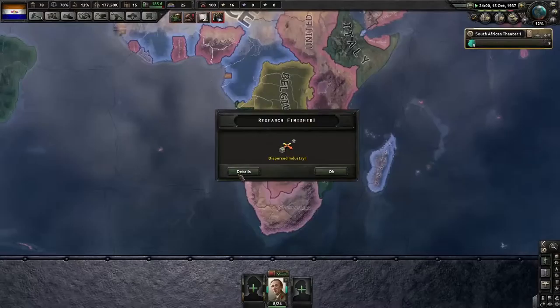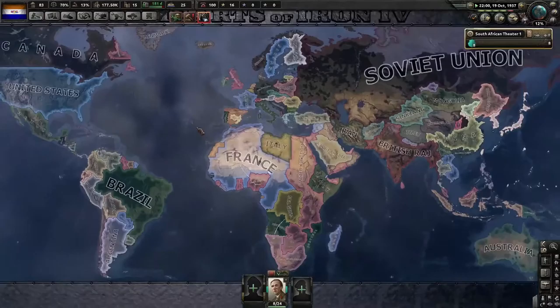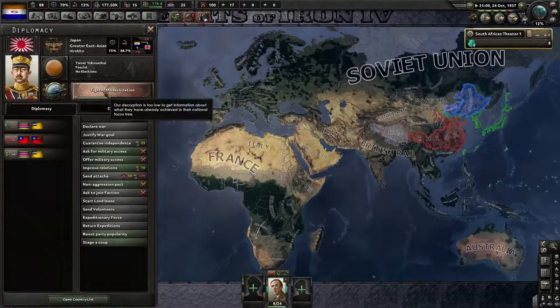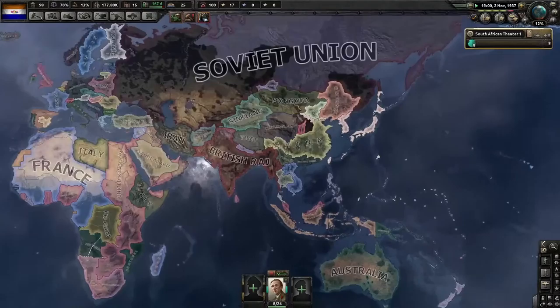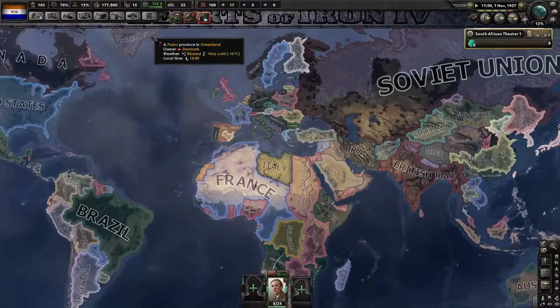We're going to need to get our industry up and running. Let's see what the world is doing. Japan is already at war with China — China is most likely going to die because Japan just goes ham out of nowhere. Mongolia just sits there and doesn't do much except get annexed eventually.